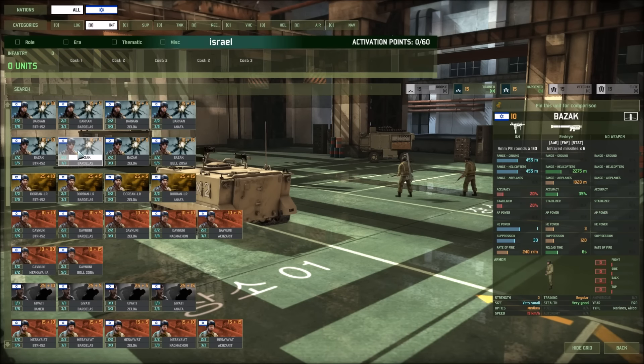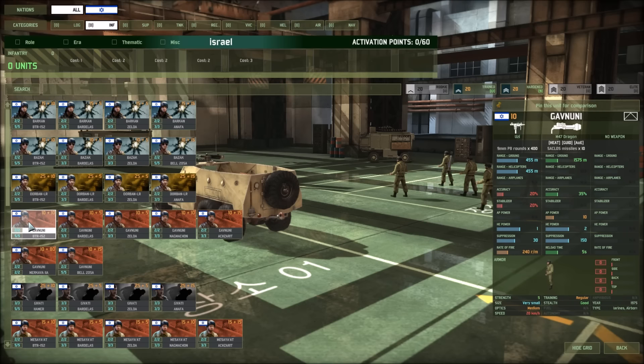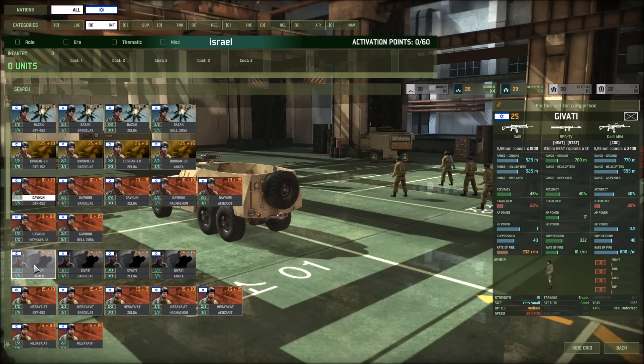They use Stinger missiles and Red Eyes, and also Uzis for their anti-air. There's a 2,625 meter ATGM — not too bad — with 21 AP power. It's just going to be a quick look at most of these units, and some Dragon launchers here. We have regular units here — Givati — and if I'm pronouncing any of this wrong, well, that probably makes sense because I don't know Israeli too well.